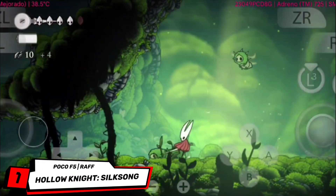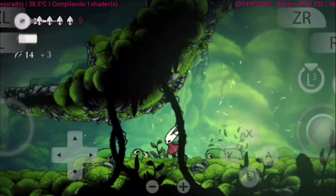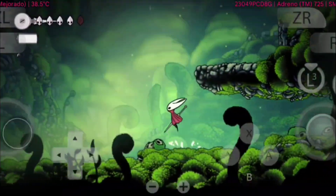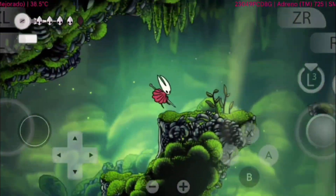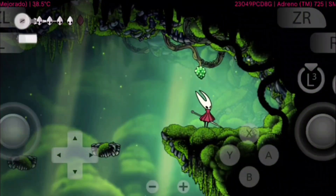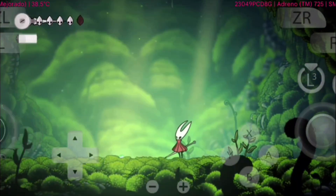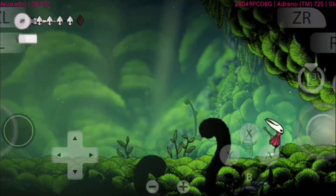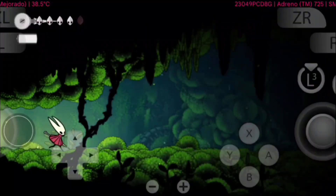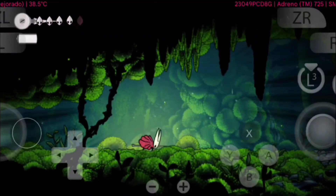First on our playable test list is Hollow Knight: Silksong. Running on Eden Emulator 0.0.3, the game actually delivers a surprisingly smooth experience for Android users. The platforming feels responsive, and the fast-paced combat remains intact, which is very important for this kind of action game. In terms of visuals, the game looks stunning, colors are vibrant, and animations carry that same polish you'd expect from Team Cherry.